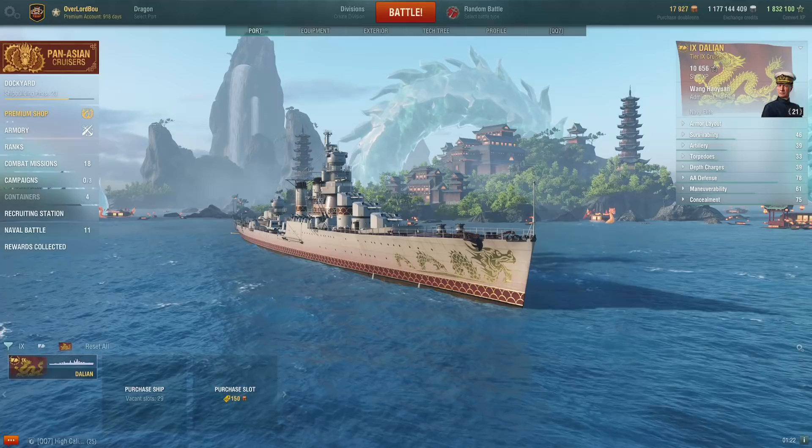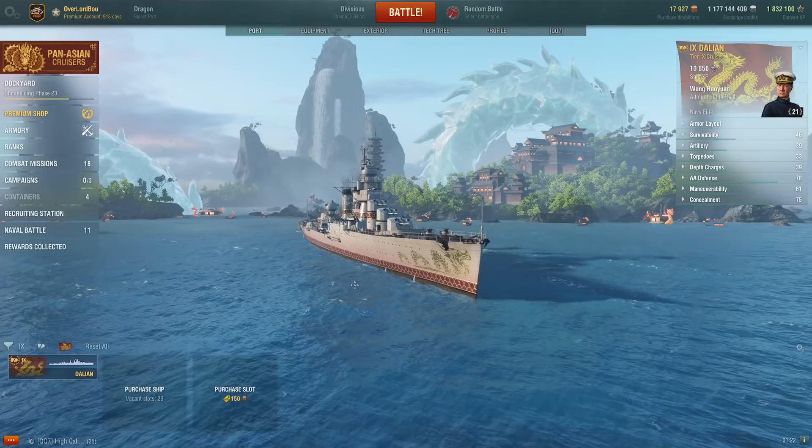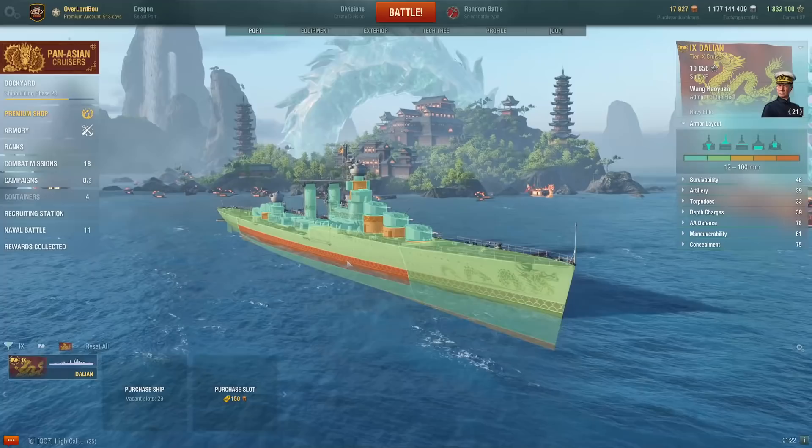Hello, this is Overlord Bow and we're back with another ship review video. Today we'll be looking at the new premium tier 9 Pan-Asian light cruiser, the Dalian. This ship will be going on sale February 3rd or 4th depending on your server for 19,300 doubloons. I would recommend the Dalian only if you do not have a Smolensk, and we'll go over why.